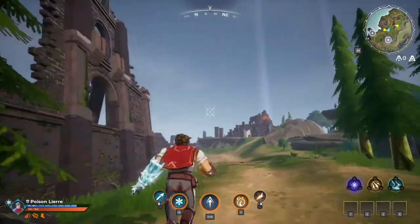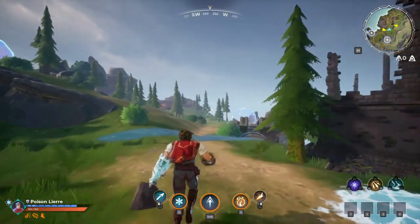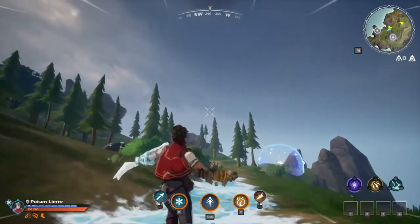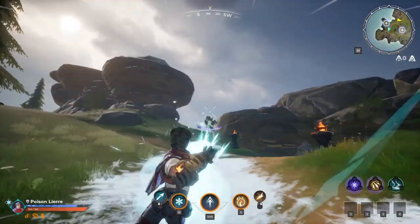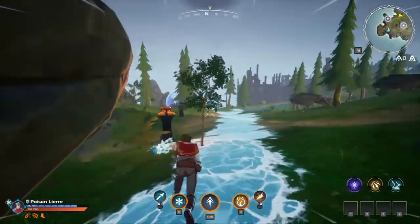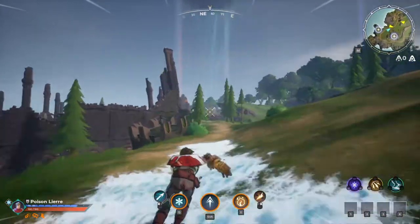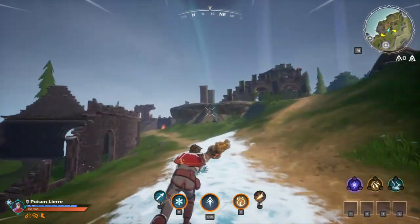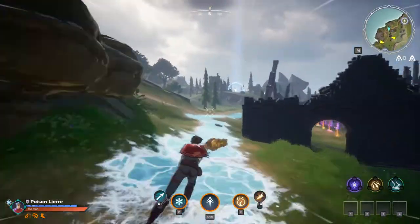Now, what do you get for actually being Frostmourne? Because you'll always have this ice arrow, and how is it different if you're actually maining Frostmourne? The main effect - and I'm sure you've all seen this - is that when you shoot an arrow, you make an ice trail. On this ice trail you can just ice skate along, which is one of the funnest things in this game. This trait alone probably makes Frostmourne one of the best mobility classes in the entire game.